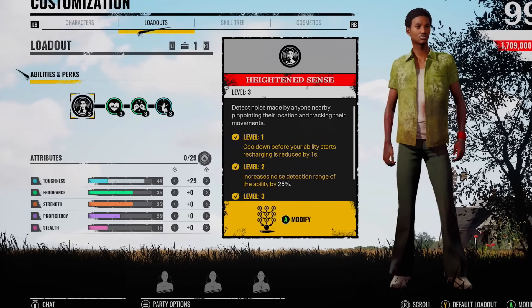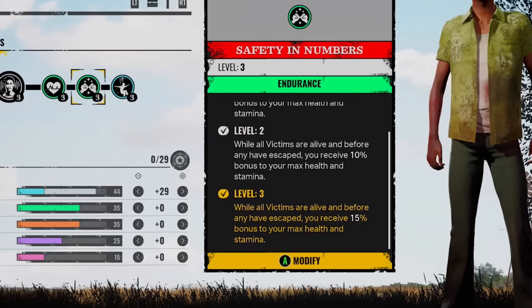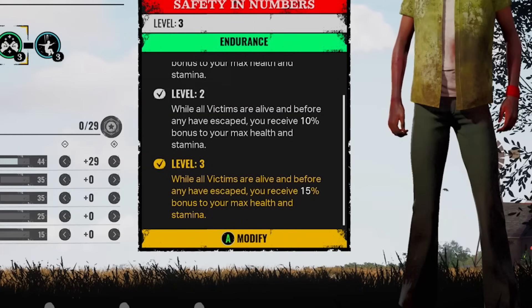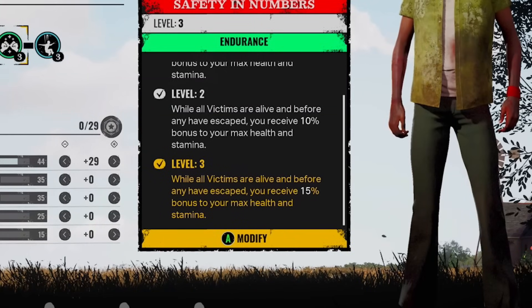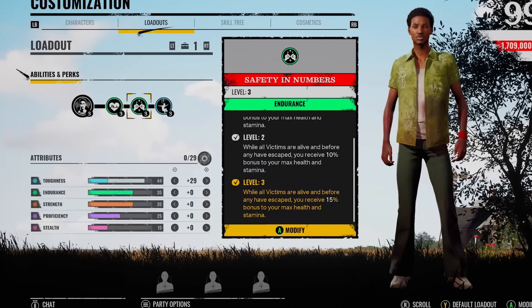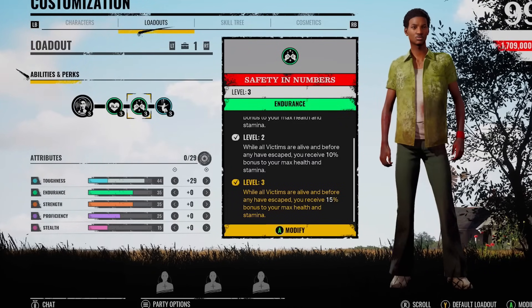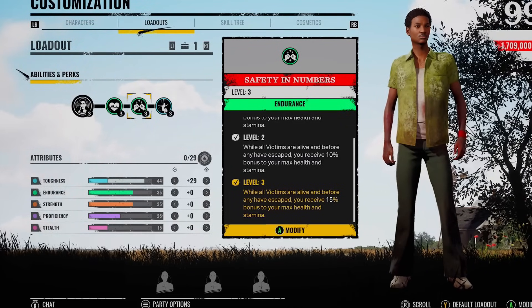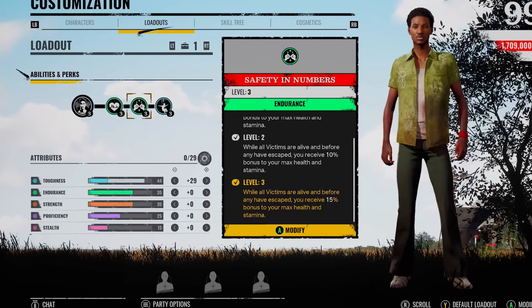But there is one perk that he does have - only him and Connie have it - which is called Safety in Numbers. Now while all victims are alive and before any have escaped, you receive a 15% bonus to your max health and your stamina. There are some huge benefits and cons to using the perk. Increasing your maximum health by 15%, and after testing it out for a bit, I actually didn't mind this. I felt like it was pretty good.